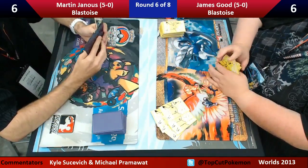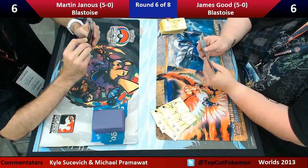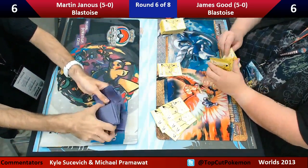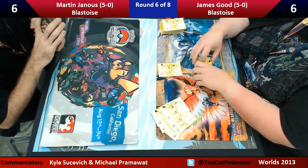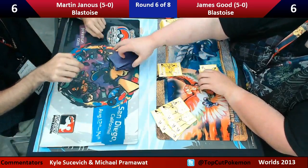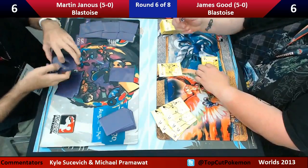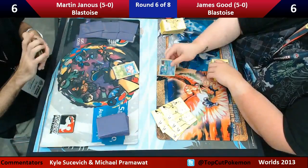We didn't even get to see the 15th anniversary Pikachu sleeves. Very nice. We see a Squirtle, so this is going to be another Blastoise deck. More Blastoise. And another Blastoise deck — so it looks like we got a Blastoise mirror match here. Our two players: on the right with the flashy Pikachu sleeves is James Good, a rookie player in his first year from the Northwest in the U.S. On the left, we have Martin Janus from the Czech Republic. So we're getting to see a lot of international players here.